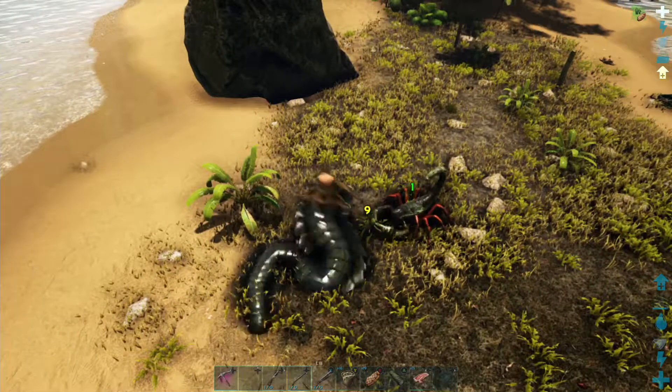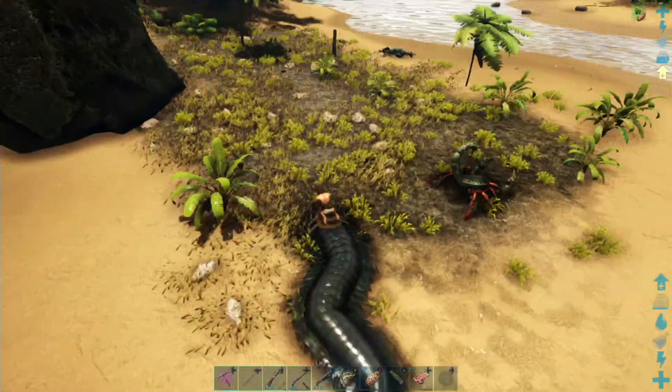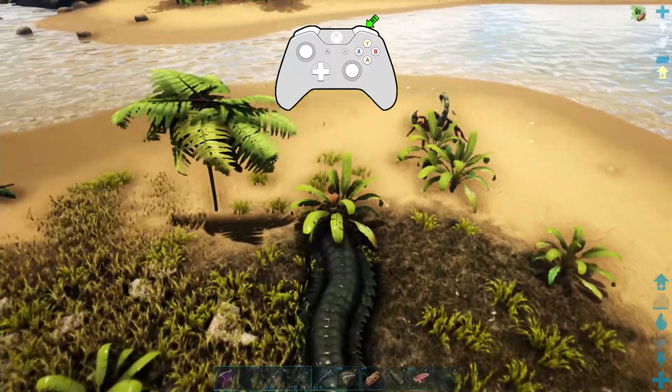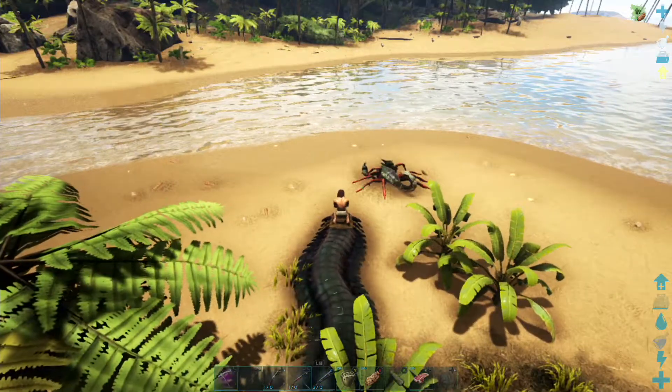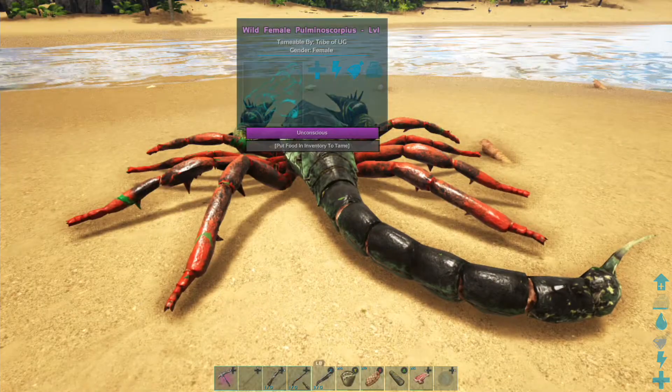Aiming this attack can be somewhat tricky and may require some practice. When pressing the right trigger on your controller the Arthro Plura will bite your opponent, delivering both damage and torpor. The torpor dealt is 3 times the value of the damage done over a period of 10 seconds.